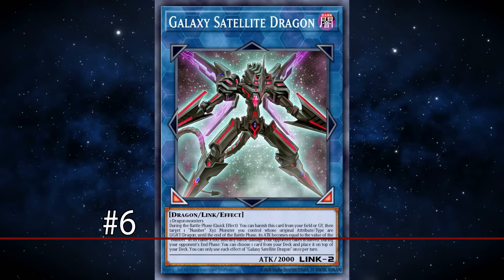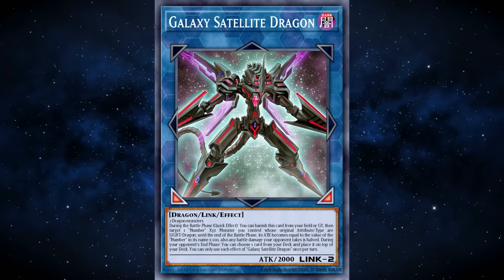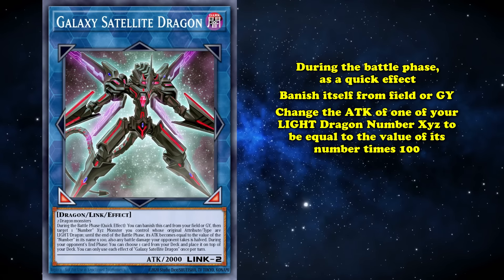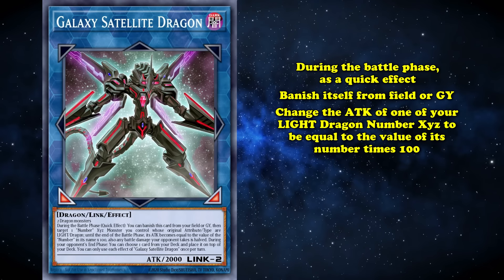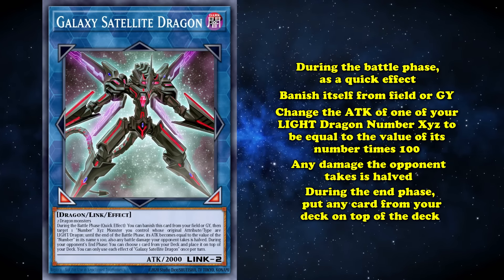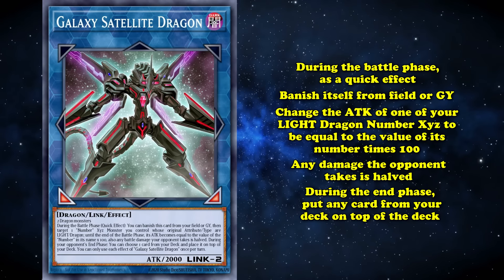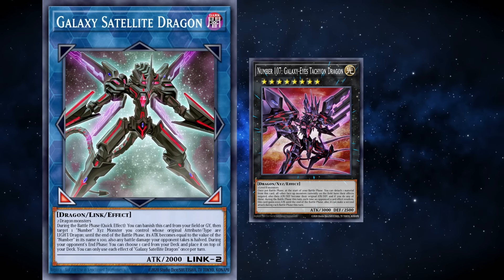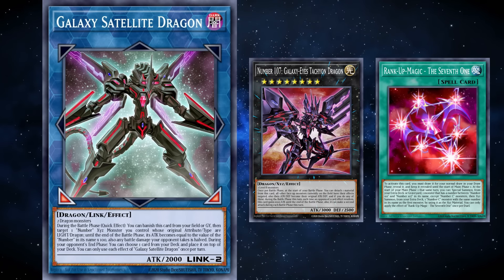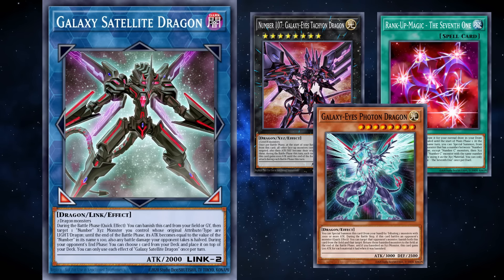And at number 6, we have Galaxy Satellite Dragon, a Link 2 Dark Dragon with 2000 attack, which must be made using two dragons. During the battle phase, it can, as a quick effect, banish itself from the field or Graveyard to change the attack of one of your Light Dragon Number XYZ monsters to be equal to the value of its number times 100, but any damage your opponent takes is halved. Then during the end phase, you can put any card from your deck on top of your deck. This card's effects are actually quite flavorful within its archetype, being able to either make the number your monster has in its name matter or stack a rank-up spell on top of your deck, but while that does make it awesome nostalgia support for Galaxy Eyes, neither of these are particularly good things to be doing.